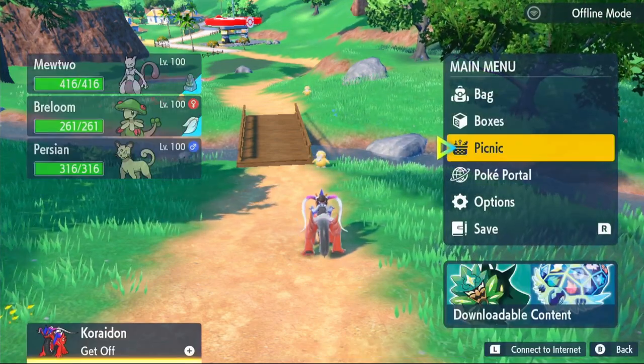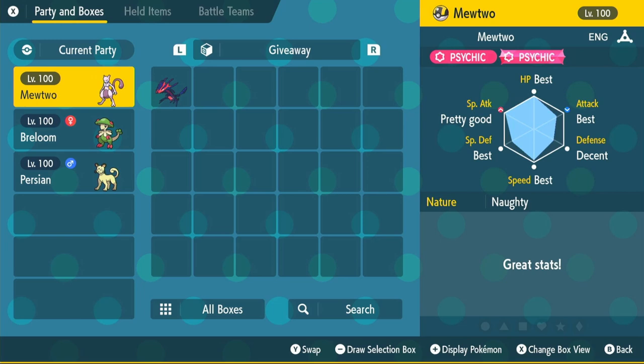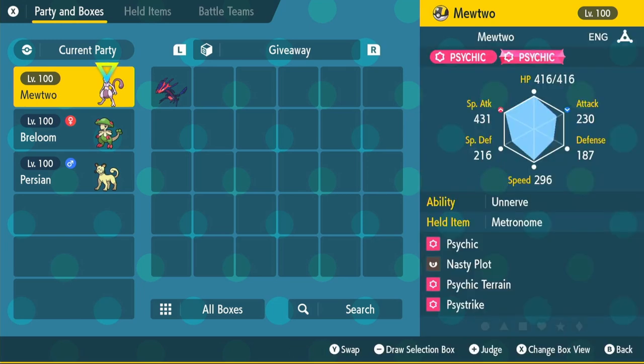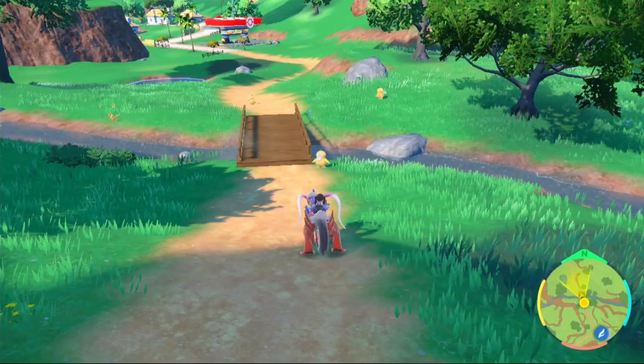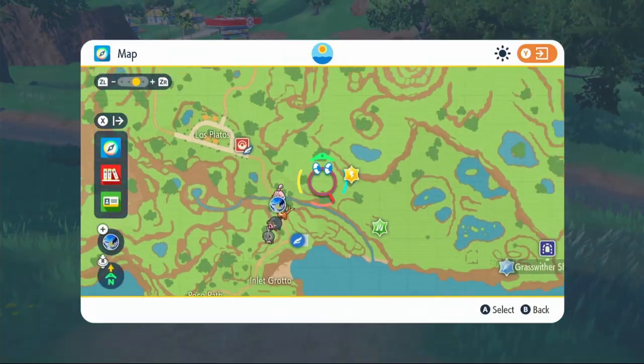To check IVs, click on your main menu then click on Boxes. Hover over Mewtwo and click the Plus button — it will show you your max IVs. As you can see we only have four max IVs, so we're going to need to buy two more. Check how many you need. We don't need Attack by the way, so if you can save yourself some money then you might as well do that.